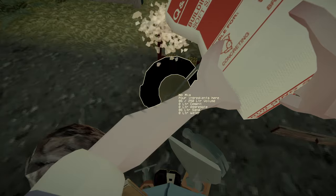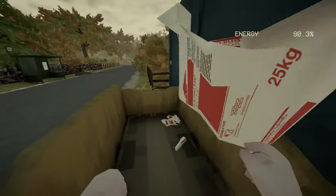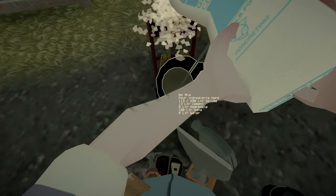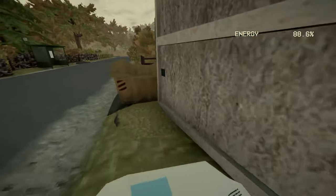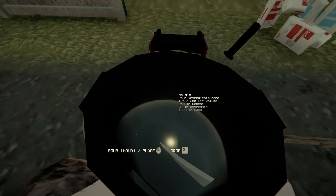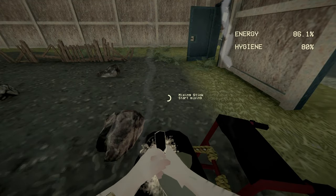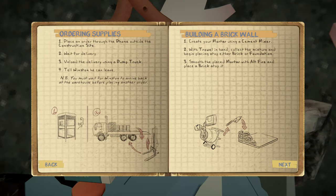There we go — one bag of cement. Then we'll start adding water and eyeball it a bit. I'm not sure how much water I'll need. Let's do 10 liters at a time, mix it and see what we get. Come on — there we go. Let's see if this makes any sort of mortar.